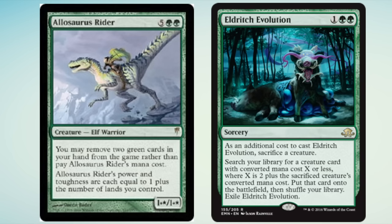It's at least semi-playable in Modern and some people will want to run the combo. It costs five double green — you don't really need to know what the card does except it costs seven, and you can remove two green cards from your hand to pay it. So you don't need to cast it, you don't need to pay seven. The reason that's so powerful is because Eldritch Evolution — one double green as an additional cost — you sacrifice a creature, search your library for a creature card with converted mana cost X or less, where X is two plus the sacrificed creature's converted mana cost. So essentially you can get something that is nine or less, which makes it very good for certain decks — maybe the elf deck, since it is an elf.